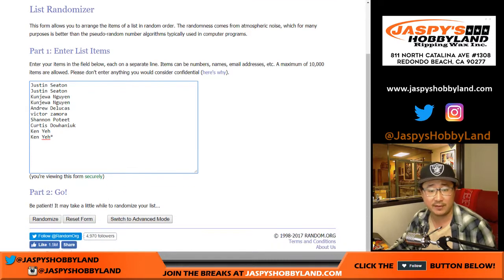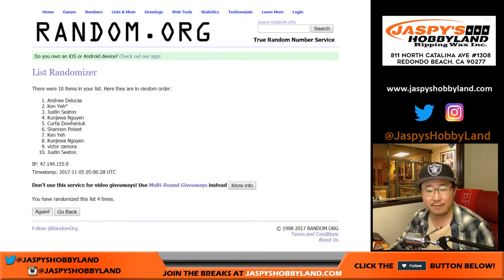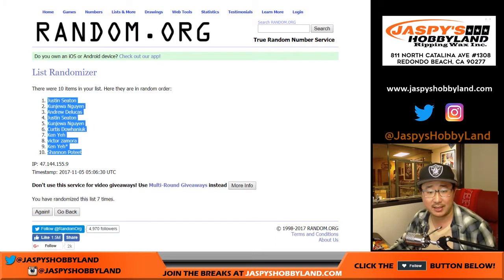Let's roll the dice. Two and a five — seven times for each list, counting down from Justin to Shannon.